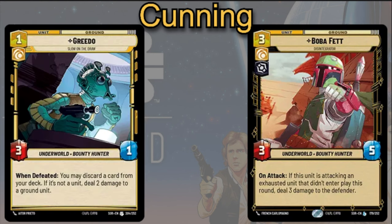Greedo is going to be a card that costs one, three power and one HP. He has an ability that when defeated, you may discard the top card of your deck — if it's not a unit, you can deal two damage to a ground unit. Now this ability is usually random in most decks, but in Thrawn you're going to have information on what's on top of your deck, so you can actually use that information to cheat out some extra damage throughout the game.